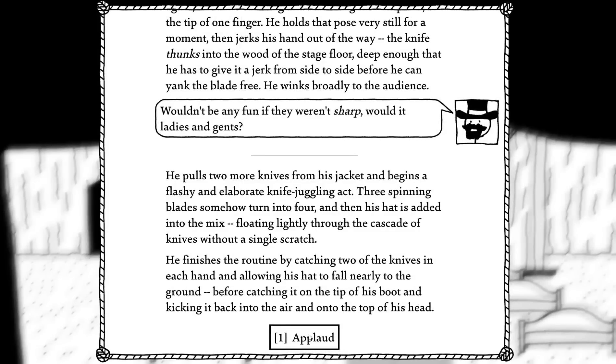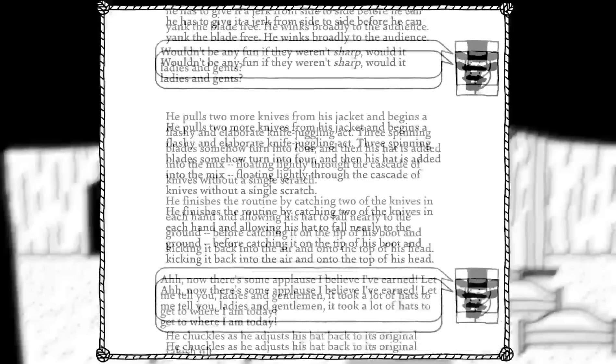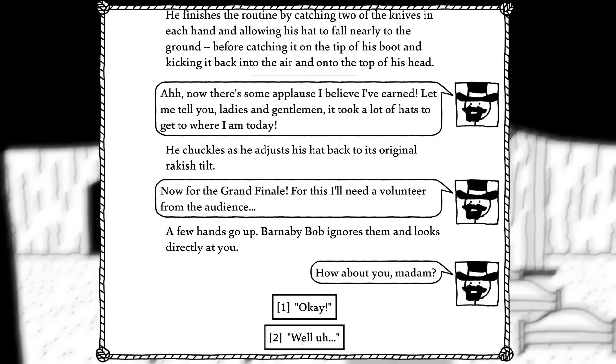He pulls two more knives from his jacket and begins a flashy and elaborate knife juggling act. Three spinning blades somehow turn into four, then his hat is added into the mix, floating lightly through the cascade of knives without a single scratch. He finishes the routine by catching two knives in each hand and allowing his hat to fall nearly to the ground before catching it on the tip of his boot and kicking it back onto the top of his head. Applaud. 'Now there's some applause I believe I've earned.' He's kind of something beyond normal — he's paranormal.